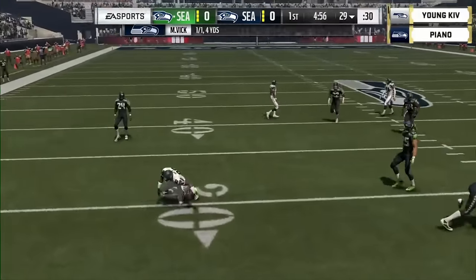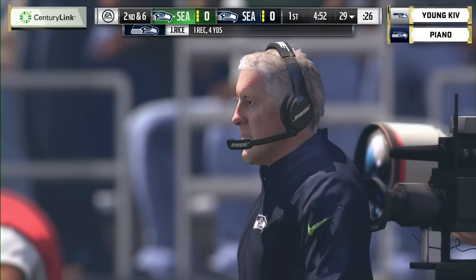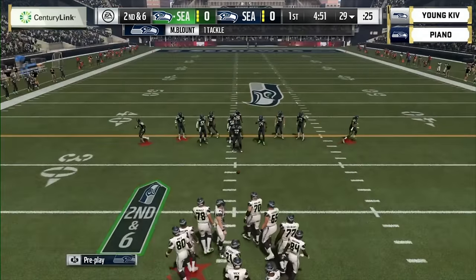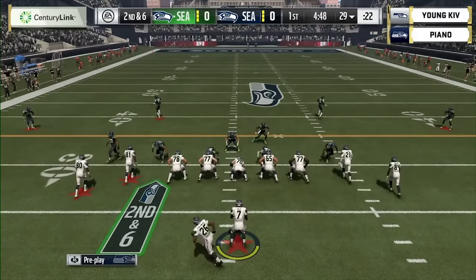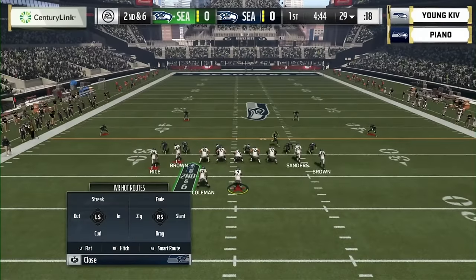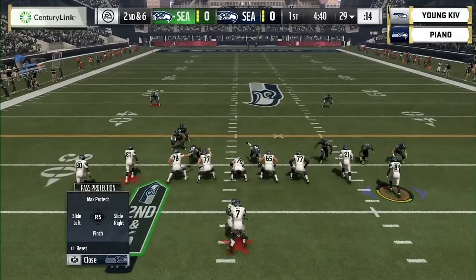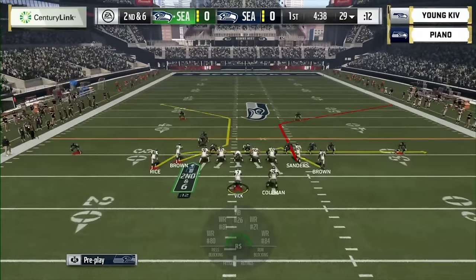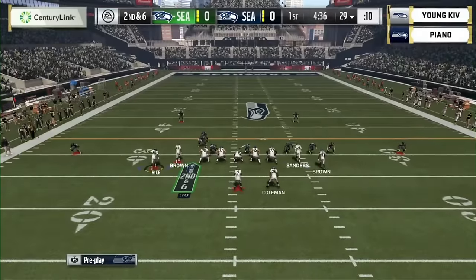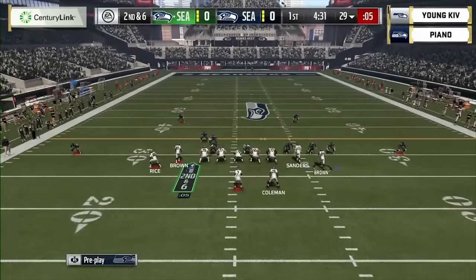He goes out into the flat — the receiver gets down and avoids the hit. He hits the A button to make a possession catch, going down to the ground to prevent coughing up the football. Young Kev in the white, Piano in the dark Seahawk blue. Vick motions his tailback Coleman over to the right side with twins left and twins right.